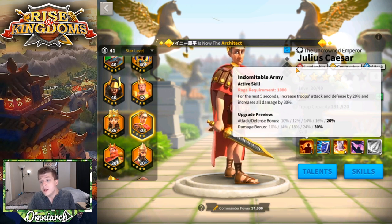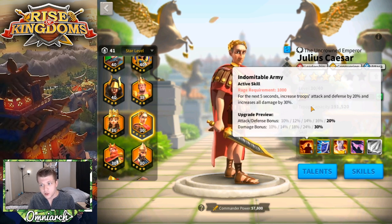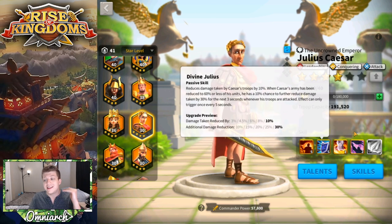It's worth noting that if your secondary has a big skill damage ability, it's going to hit during that 30% damage bonus, which is incredibly good. This skill is worth getting to level five before you bring him any farther. Leave him at one star, get this to five, and then bring him to two stars to get his second skill.